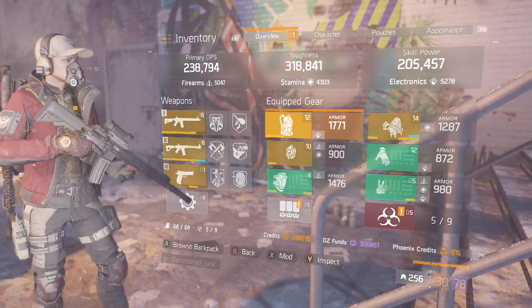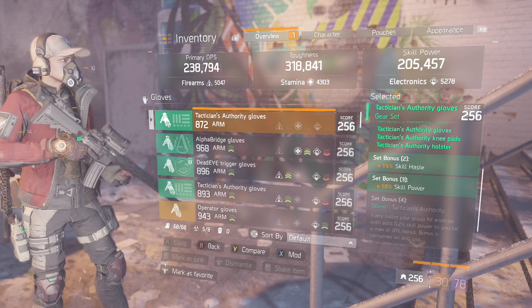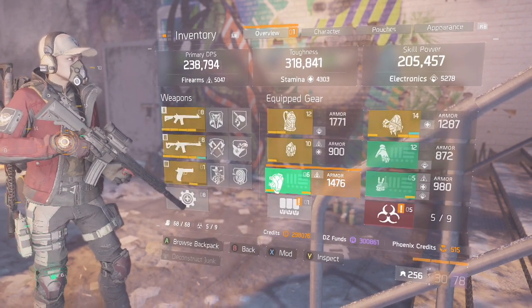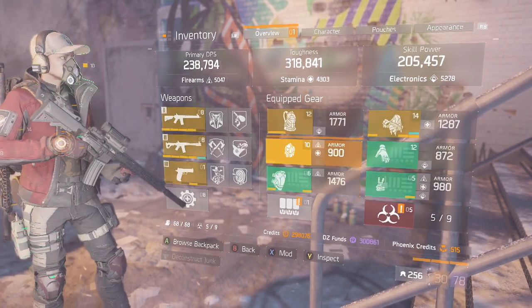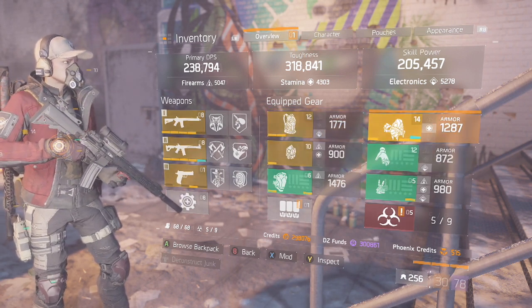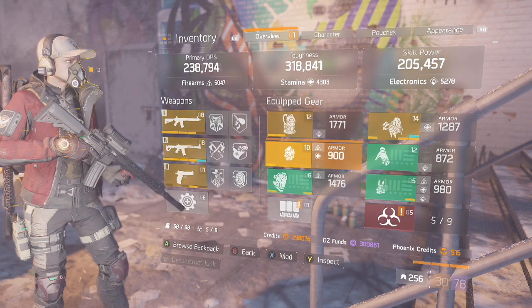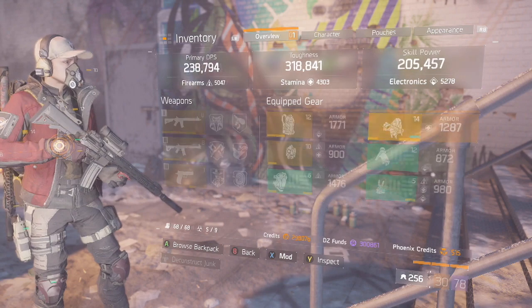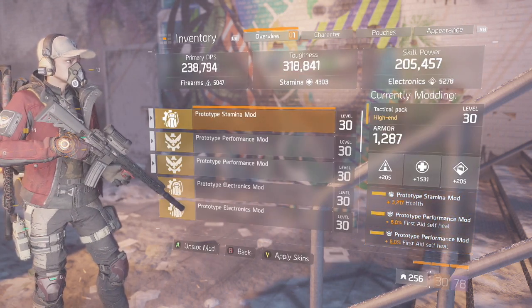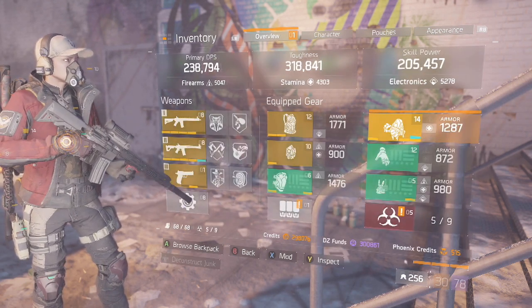That's pretty much the build — 3 Gold, 3 Tactician's Authority. The reason I chose Tactician's Authority is because this is a skill haste build. You get 15% with just 2 pieces so you don't even need 3 pieces, but with 3 pieces I have extra skill power which works out perfectly for me. The only 3 gear pieces that really matter are Vigorous for healing, Refresh obviously, and Specialized to increase my health. The only way to hit max skill haste — which is 50% — is to run Tactician's Authority on top of having mods. Without the 15% from Tactician's, you can only get around 43% or so.